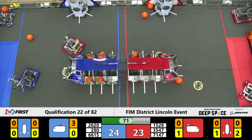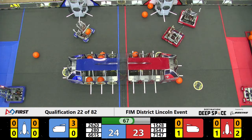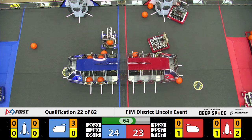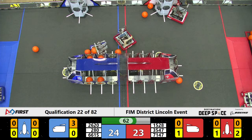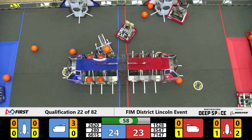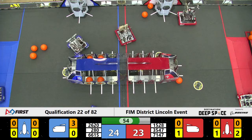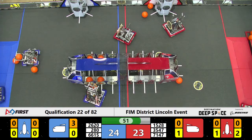Team 1528 over here on the red side is up on their HAB platform, looking like they're ready to stand still and score. Meanwhile, team 3547 is trying to release that hatch panel from their manipulator, but it can't seem to budge.